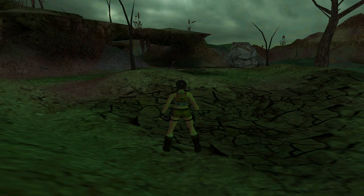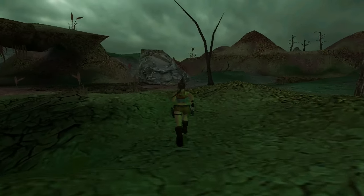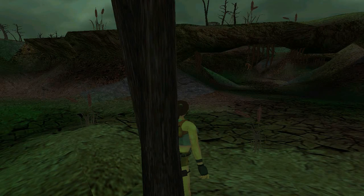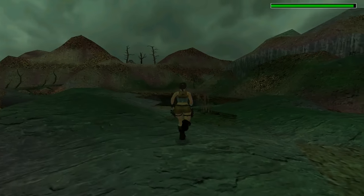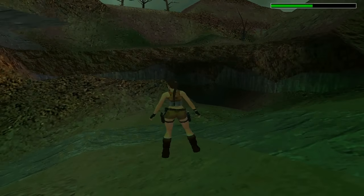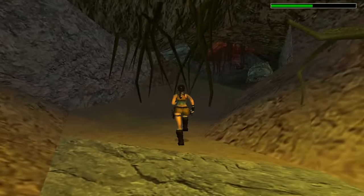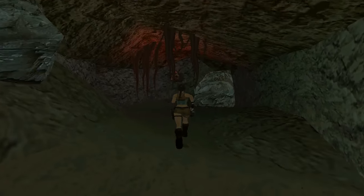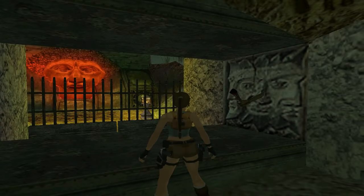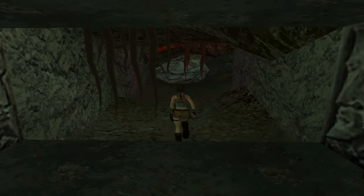We start off in quite an enclosed area. Let me have a wander around and show you what's what here. Through there is an area where there are rocks we can climb. Down to the right there is just a dead end. Over this way there is a gate and we need a skull and a torch. We need to light that wall torch in order for this gate to open, and that's the first order of business.